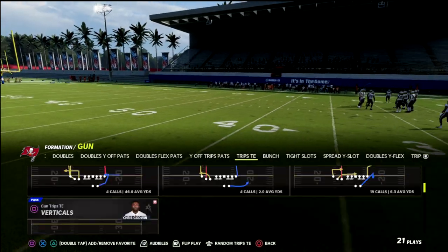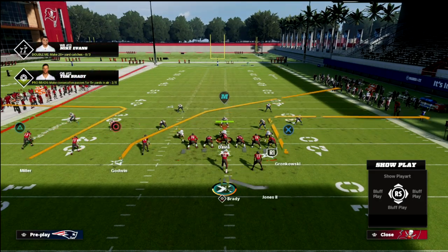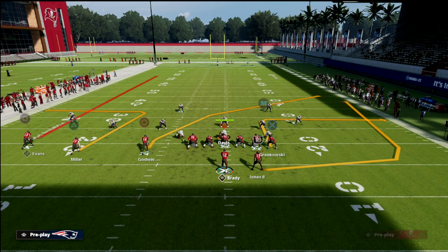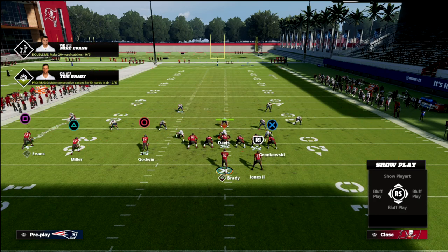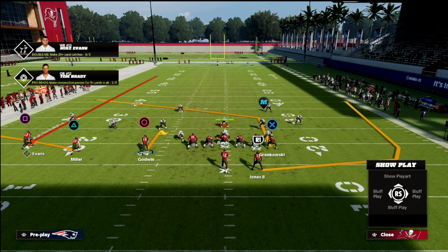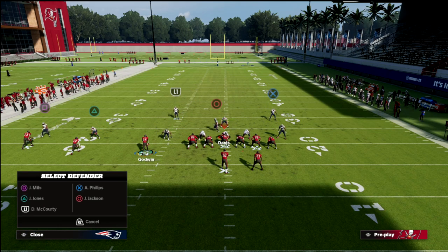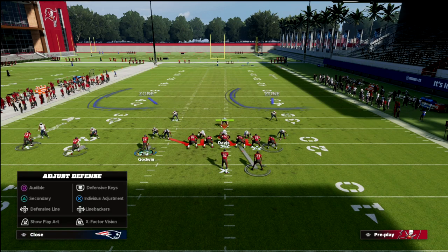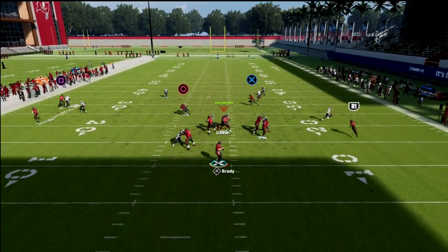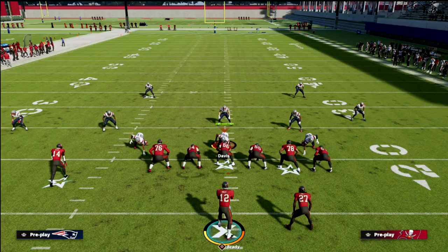My personal favorite formation is trips tight-end — I love the spread out spacing. What we can literally do here is take the running back and put them on a wheel, put this other guy on a post, put this guy on a hitch — do a concept like a stick play. Just showing it against basic cover one man coverage first: low ball, it's open. You can throw it, click on, cut inside, cut off the route — it's open for you.